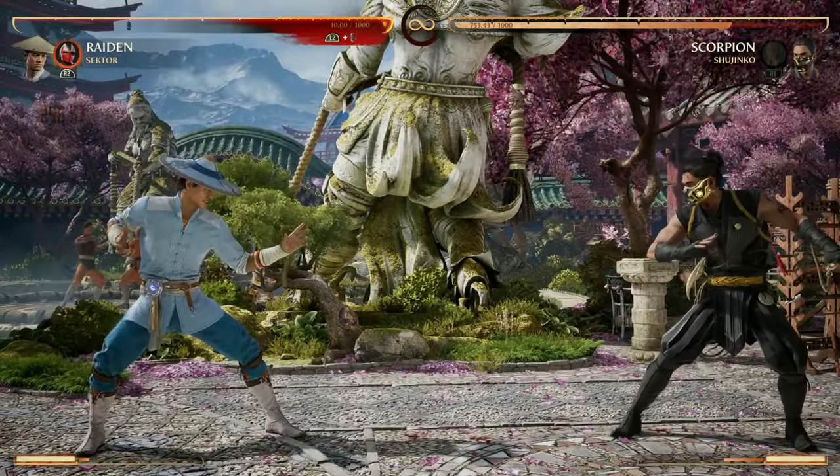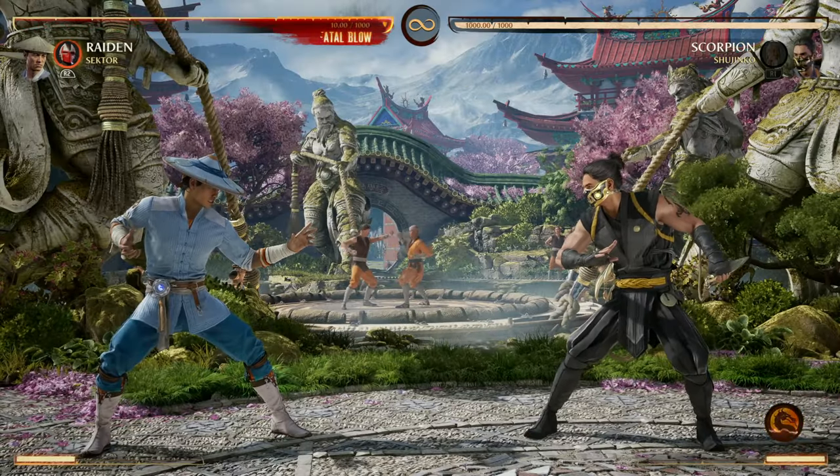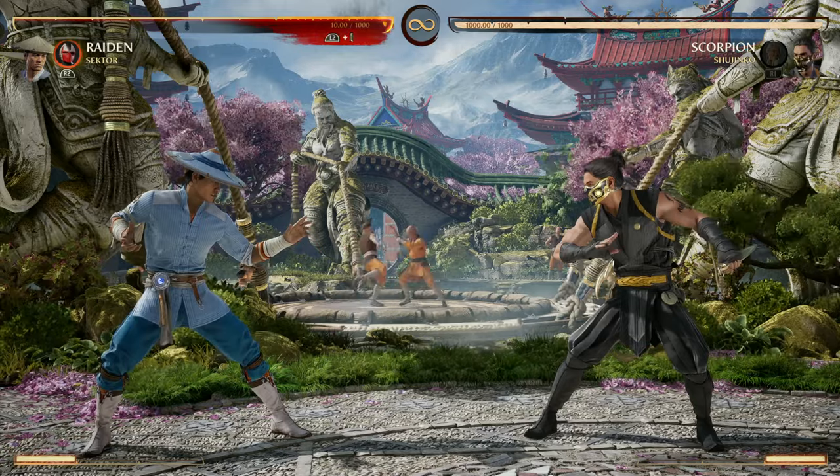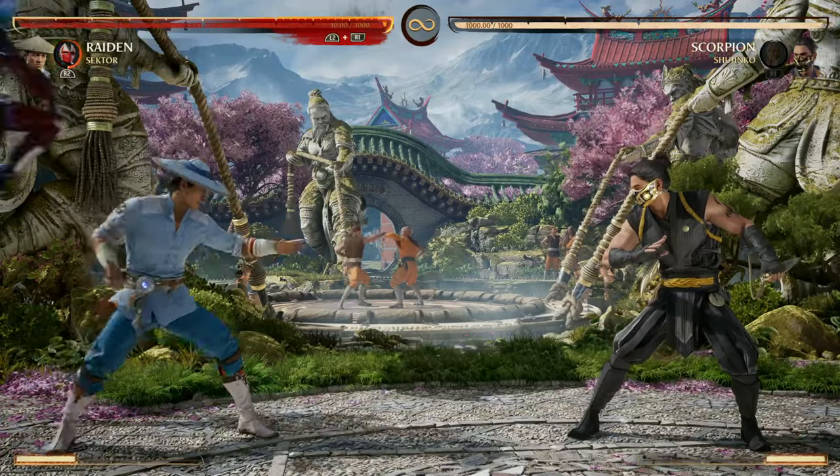Now our opponent is standing back up and they cannot do a wake-up attack — nope, you don't get a wake-up attack. Not only that, but it's actually a great option for a wake-up attack yourself because you get the armor.